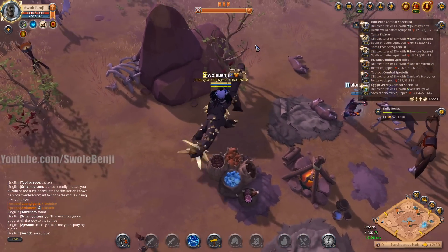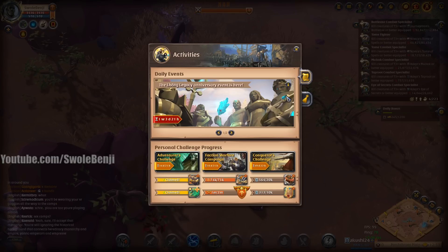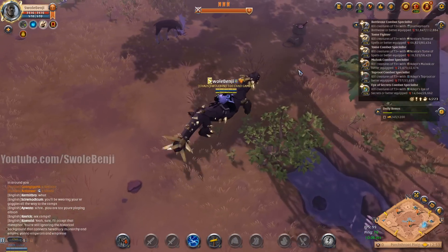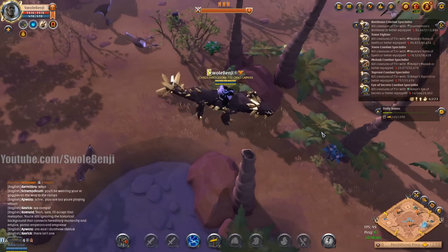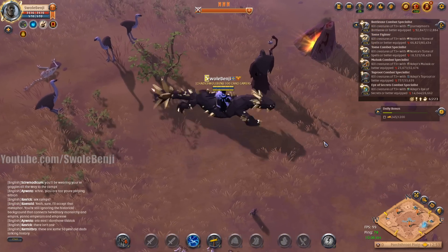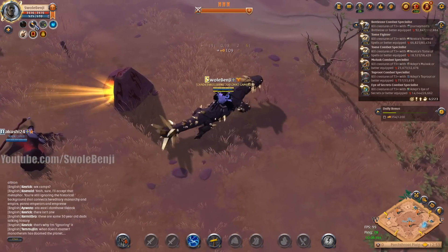Right now the living legacy event is going on — these statues have come to life and drop anniversary cakes. This build kills them faster than anything else in the entire game, so this build is optimal for open world mob farming in a tier 5 yellow zone.